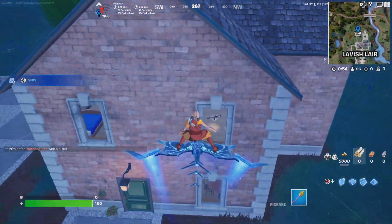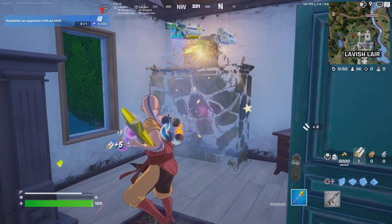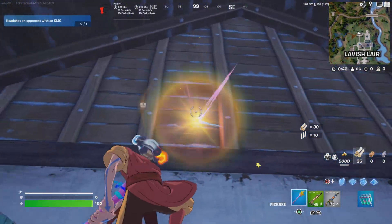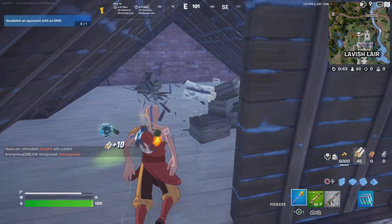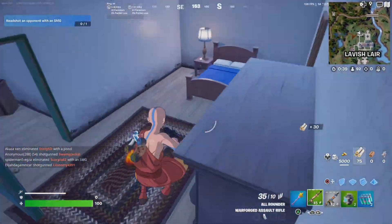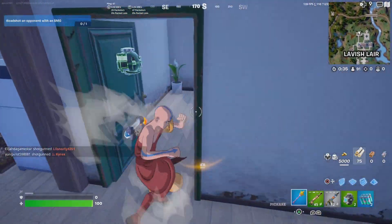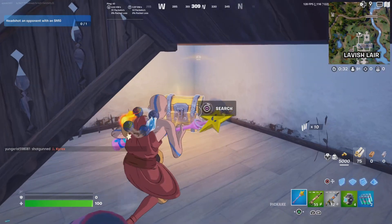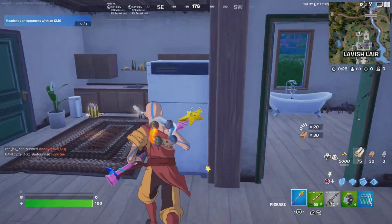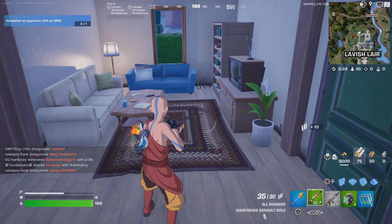There's a lot of ground loot and some chests — a chest that can spawn right there, one that can spawn in here, and some ground loot in there too. There's a safe right there for some gold, more ground loot, another chest that can spawn here — it doesn't always spawn — and some more ground loot that can spawn right there.